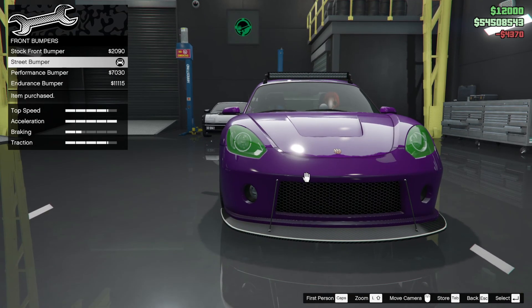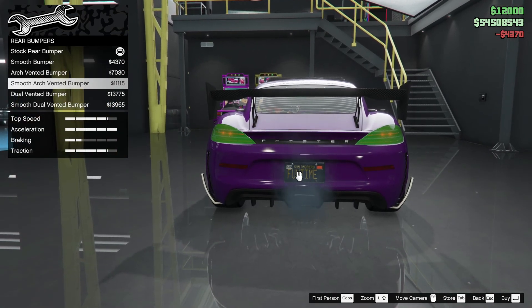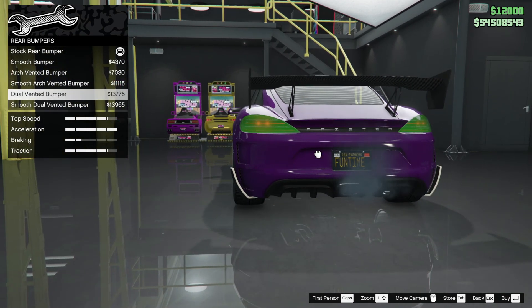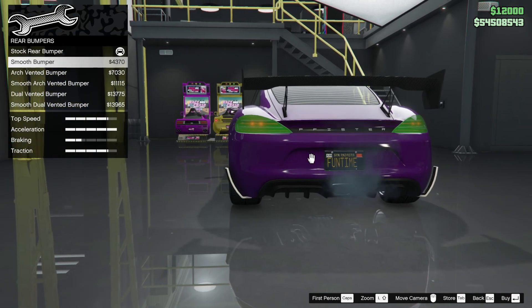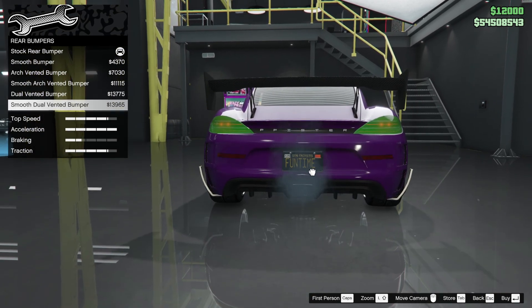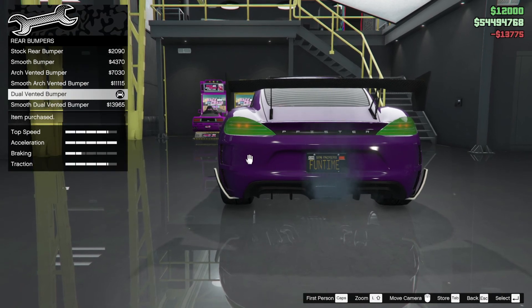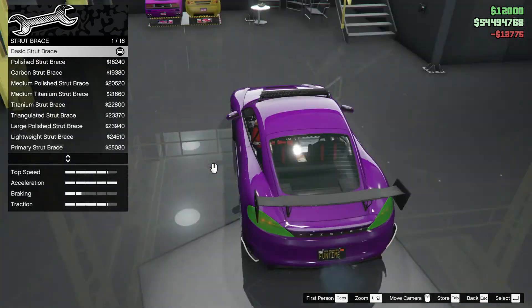Let's check the rear bumpers. They all look the same. Compared to the S2, you can take the bumpers off — it doesn't have that — but the stock bumper looks great and maybe the detailing on some of the other bumpers would be worth it. I don't like these reflector strips so I'm going to get rid of those.